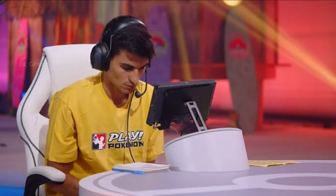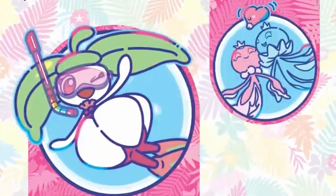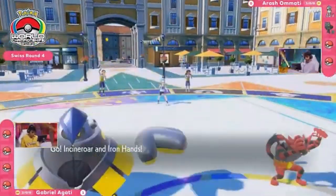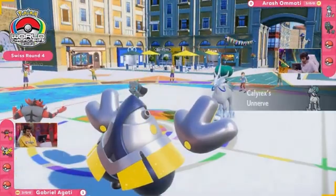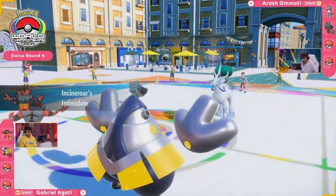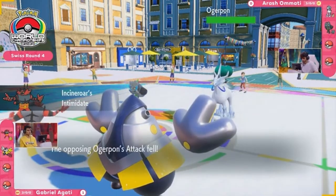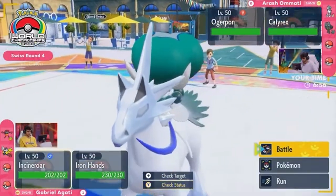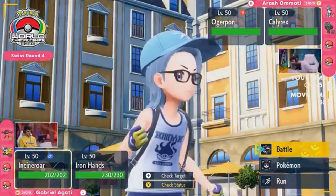That's going to be something to look for in game two. I don't like trick room going up against this Iron Hands, but we have to find a way that Calyrex can be set up for more success. We might see a deviation in play, but it's not going to be in the leads — yet again coming out from Arash: Cornerstone Ogre Pon, Calyrex, going up against the double Fake Out opportunity from Agadi with Incineroar and Iron Hands. If you're Arash, you're probably less excited about trying to use trick room now, with both slow-down Pokémon already on the field.